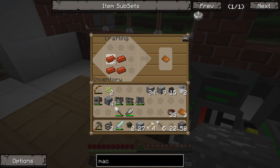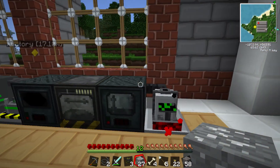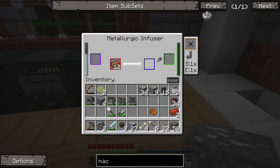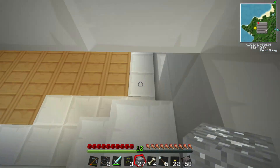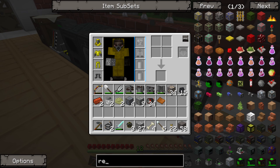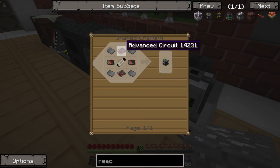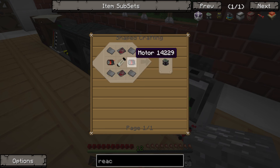It takes four plates for a reactor, and it takes four bronze for each plate. So it's getting pretty pricey, but it seems we're covering the cost so far. We've got three of the nine turbines we need to get started. We also need to make the actual reactor itself — that requires two advanced circuits, four steel plates, and two motors. I think we can actually make that now.